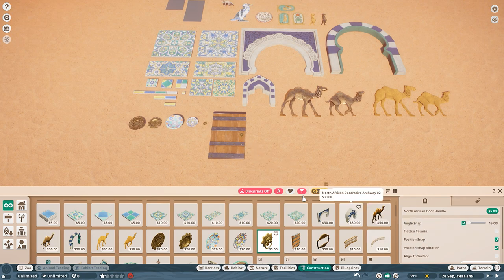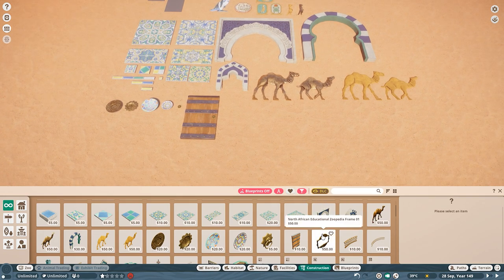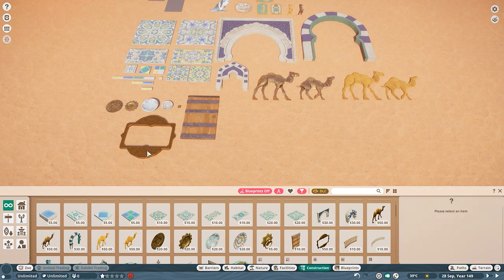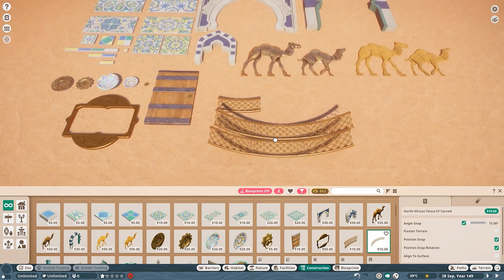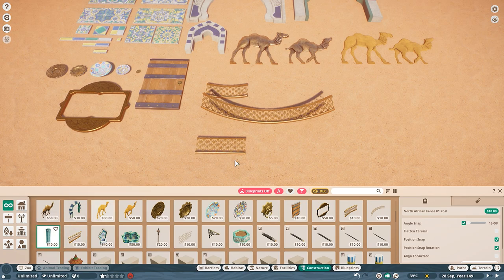We have a door handle which probably is to go on top of this door — and yep, with position snap it clicks right in. I don't like this door, just not my style — not a bad piece, just not my style. The education science signs — I can't really have an opinion on them because I never really place education signs. Then we have the fences which for some reason don't stick upright if you place them.